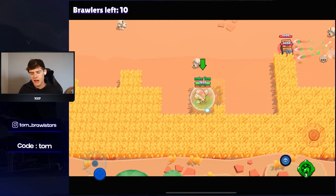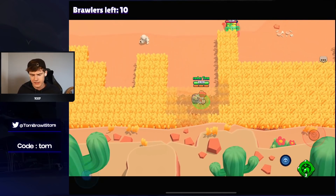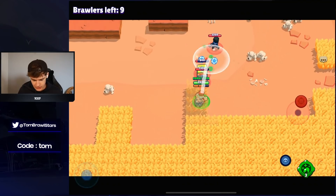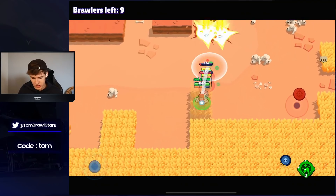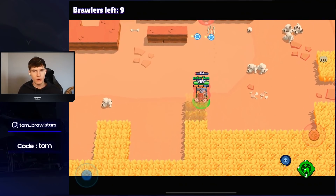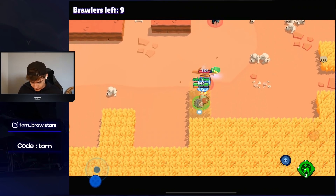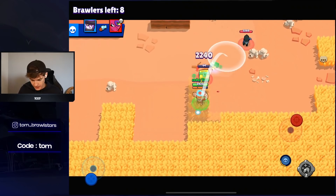At number six we have Dynamite. As soon as the PSG Mike skin comes out tomorrow, Dynamite is going to become a lot better — because whenever a brawler gets a PSG skin they immediately become one of the best brawlers in the game, as we've seen with PSG Shelly. Those PSG skins are just super OP.